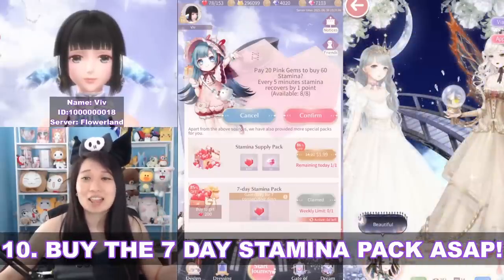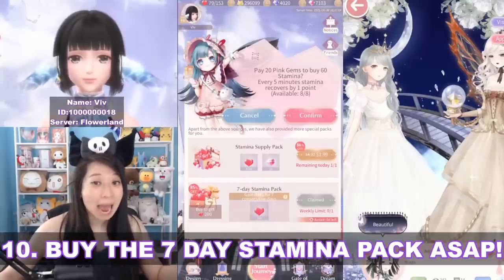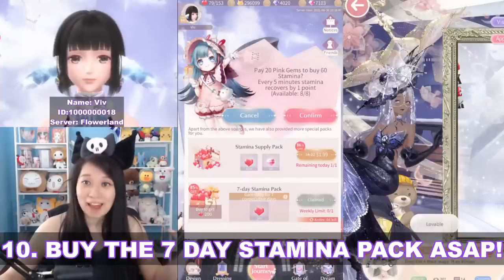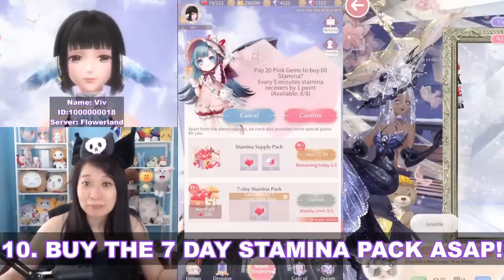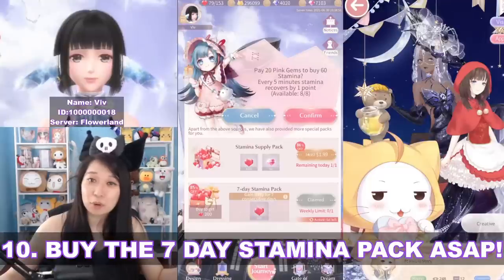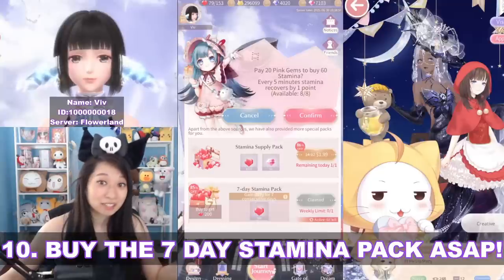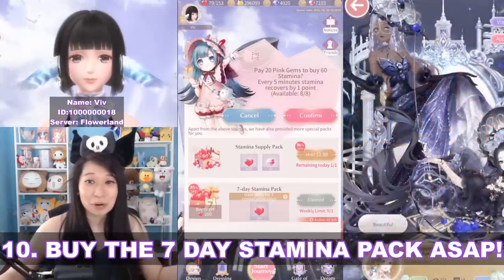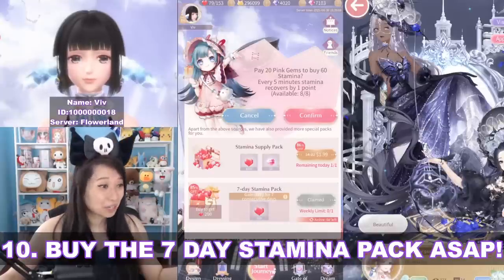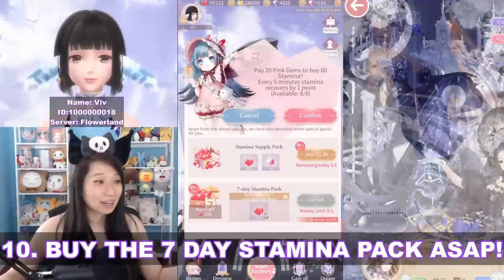Early game you're going to need a lot of stamina. There are a lot of things to craft and you'll need to farm the heck out of those materials. You'll run out of stamina very quickly and this pack will help tremendously. I recommend you keep buying this pack until you hit level 40, then you can relax. Level 40 is special because that's when the level cap raises for upgrading your designer reflections.